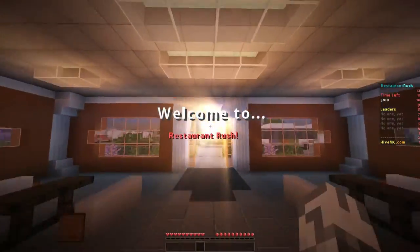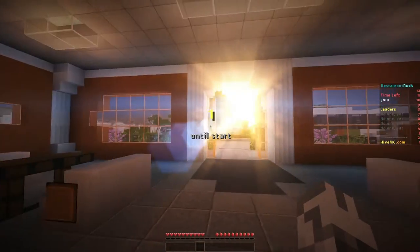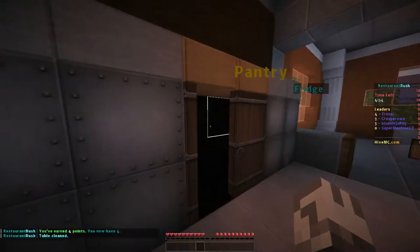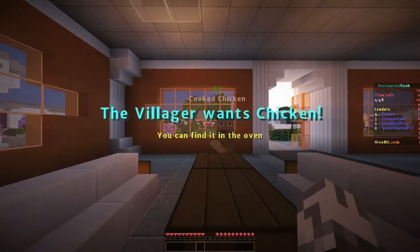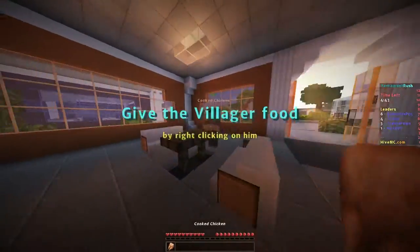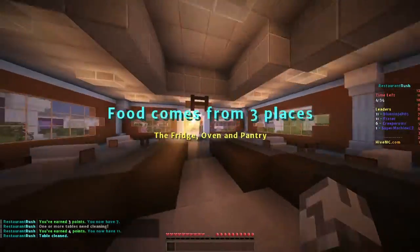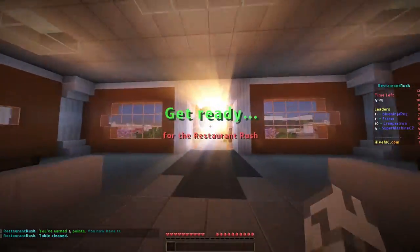Welcome to Restaurant Rush — I believe this is a tutorial. Five to start, unless I don't get a tutorial because I've played it once before. Look how beautiful that looks. Looks like we have dirty tables — we have to right-click them to clean them. And this is where all the food is stored: there's food in the fridge, food in the pantry, and food in the oven. The order will be above the customer's head when they're sat down. So let's wait for them to sit down. They want cooked chicken. So we get the tutorial every single time, it seems. Let's go over and give them the food. We've got seven points. Later on it gets a little bit more intense — keep an eye out for that. For now it's quite easy.